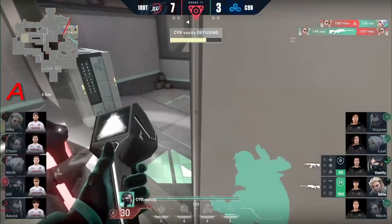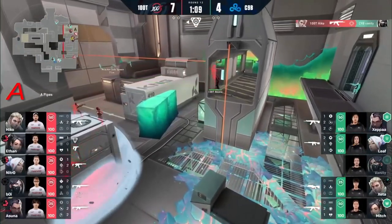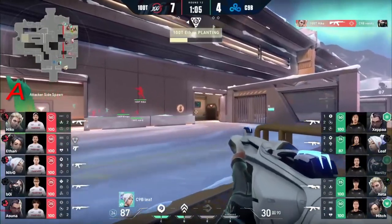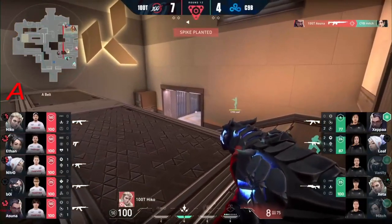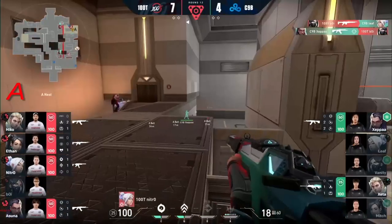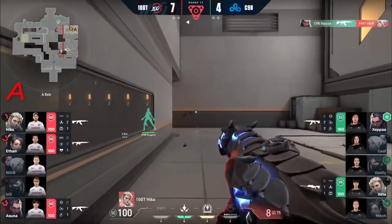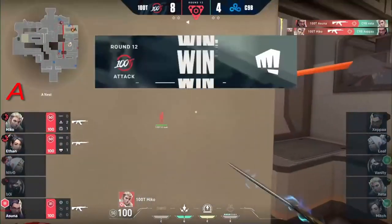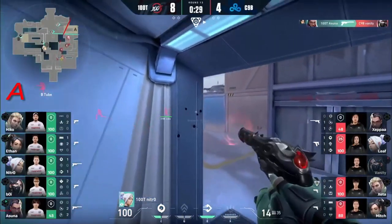He gets back up. Zeta looking for it. Protocol right now — their retakes have really brought back a lot of rounds. 100 Thieves will get themselves into site. Leaf again not finding too many on the daggers. Zeta will alert the team — there's two already on the flank. The duelists are there and that's going to be tough. Boy takes one down before Zeta trades it back, and they bring Zeta here. He's going to get a quick heal. That's Emerson. Zeta with the instant trade. 8 to 4, up on the clock.